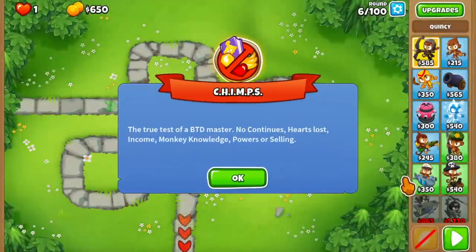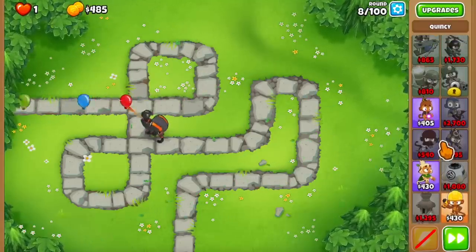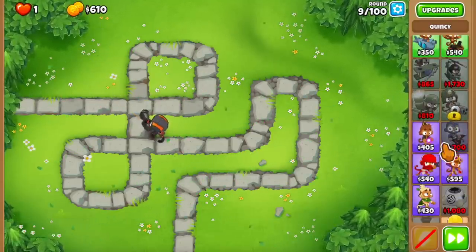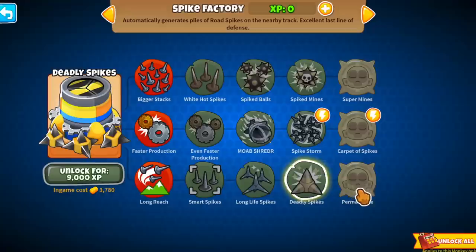So let's jump into Chimps mode and see if we can beat this. For those of you that don't know how the XP system works in BTD6: each round gives a set amount of experience, and that experience is distributed between your towers. The more money you've spent on a tower, the more experience that tower is going to soak.